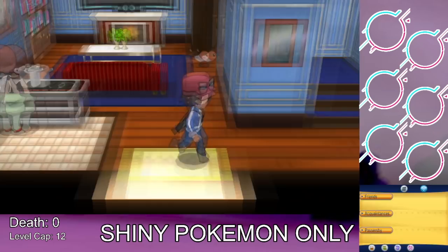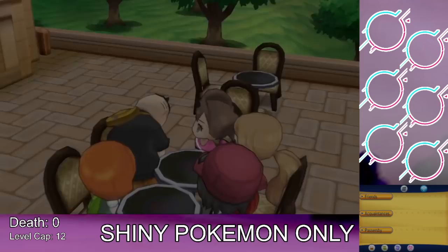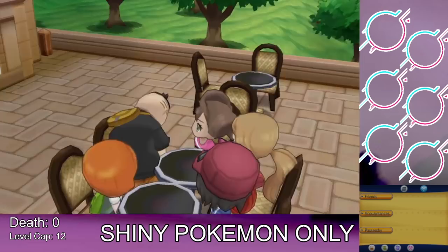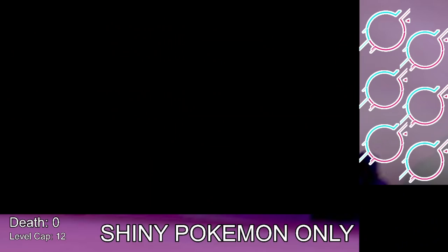First, the Nuzlocke rule: the first shiny Pokemon you find in each route will be the only Pokemon you're able to catch. If a Pokemon ever faints, it is done — it is dead. If I lose any shiny Pokemon, I have to release them after all that hard work. We also add the hardcore element: we can only play on set mode, which means after beating an opponent's Pokemon you cannot switch out, and no items can be used in the bag during battle.